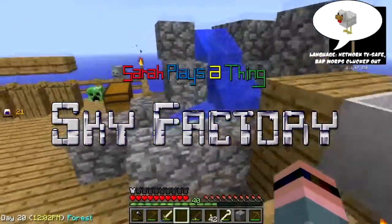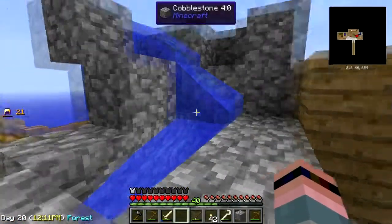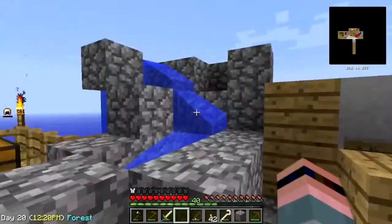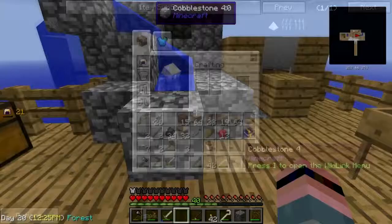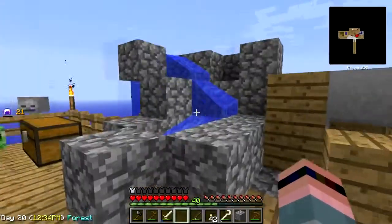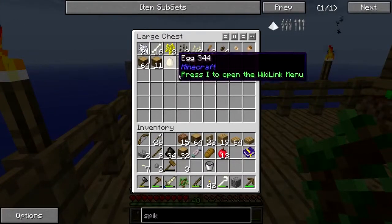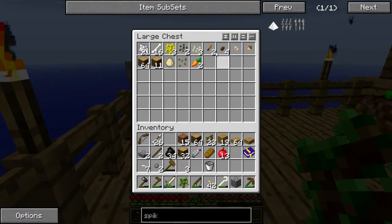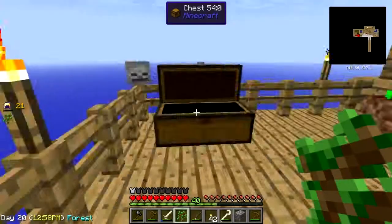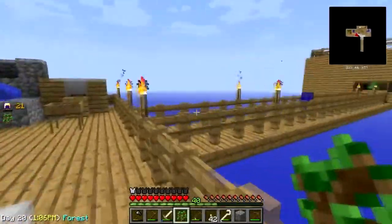Hey folks, welcome back to Sky Factory. You see this monstrosity here - the layout may look a little familiar. It's kind of like half of the green machine from Agrarian Skies. It's made out of cobble. Why not dirt? Well, number one, I want blocks I'm not going to accidentally break easily, and number two, there are other things besides rocks I wanted to sift out of dirt - eggs, grass seeds, carrots, carrot seeds, pumpkin seeds, various tree seeds, melon seeds, force saplings, and other assorted goodies.